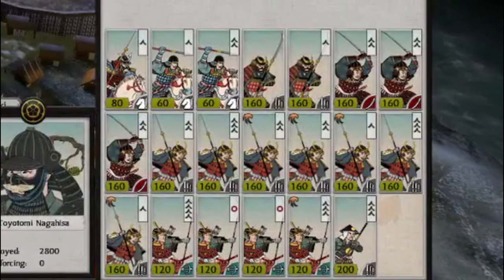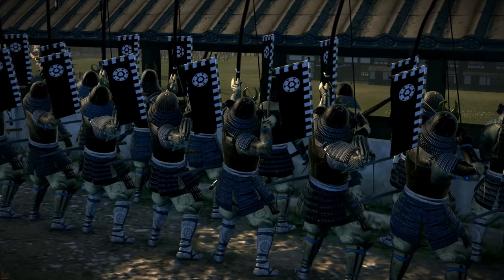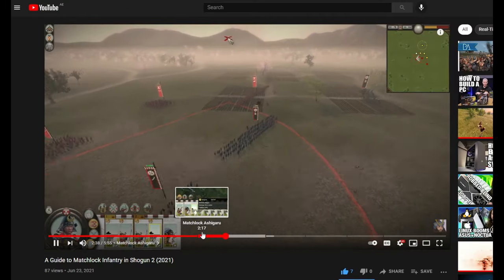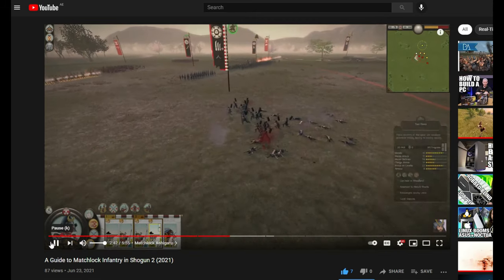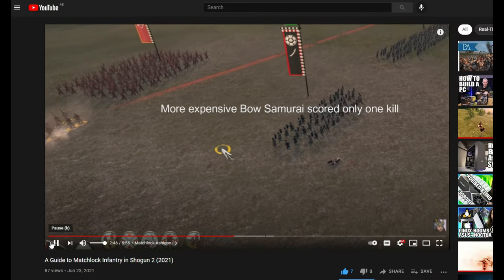This is fine, because that's what bow samurai are for — hitting higher quality targets with their superior skill and armor-piercing arrows, right? Wrong. Because the answer is matchlock ashigaru. Even the most basic gunpowder unit will tear through armor more effectively than your bow samurai can ever dream of. And matchlock ashigaru are much cheaper to boot.